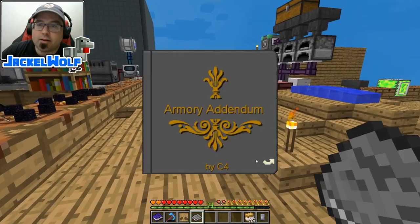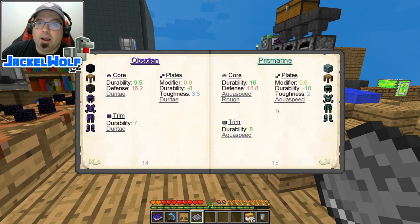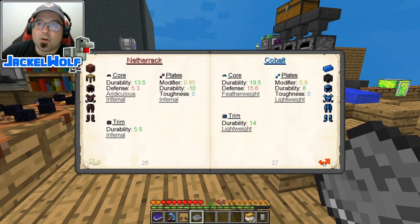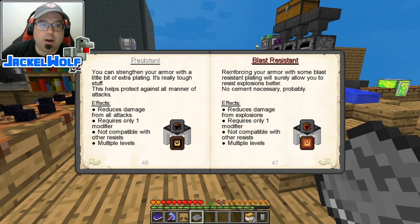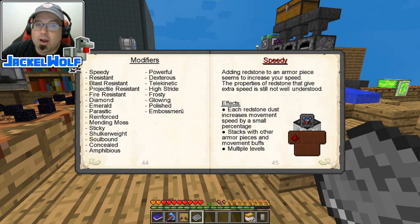If we go and open it up, we can start flipping through here. These are all of the materials that you could use for all the pieces of armor. This advancement is all about working on the modifiers. There are 21 different modifiers — some of them are better than others, but all of them are really, really interesting.